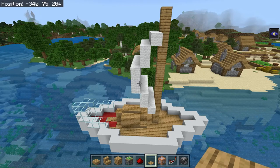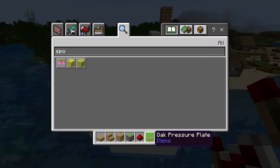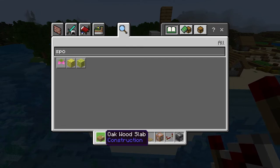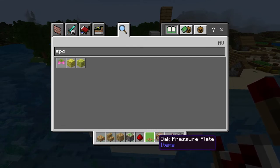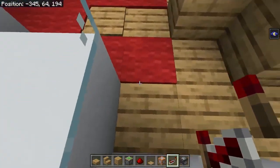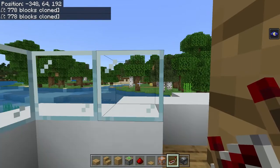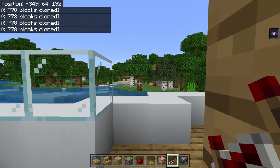Here is the boat I'm gonna show you how to make and here is everything you're going to need to build it. But the pressure plate, blocks, stairs, and slabs can be any block — they don't need to be oak. Anyway, to move forward all you need to do is stand on the pressure plate, and if you look at the side, we are moving forward.